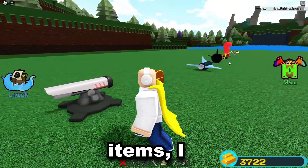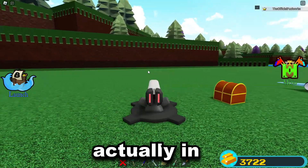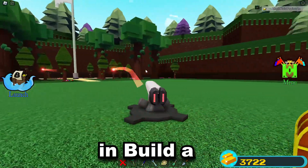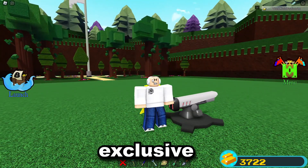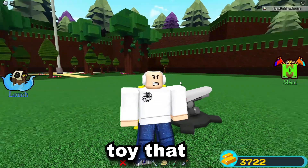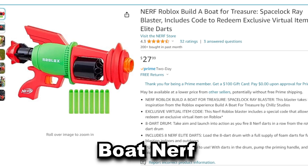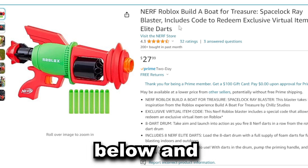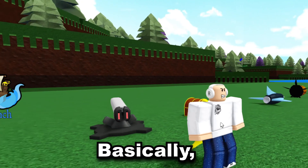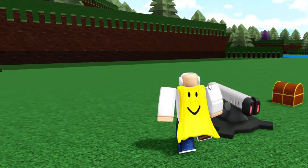Before we get into all the other items, I'm going to start off with the laser launcher, which is actually the most recent item we got in Build-A-Boat for Treasure. This item is a brand new PvP item exclusive to the Roblox toy that just got released a few months ago. The laser launcher was obtained from the Build-A-Boat nerf gun that you could probably find at your local Walmart, Target, or even on Amazon. I probably have a link down in the description. If you get that nerf gun and redeem the exclusive avatar item, you get this laser launcher.